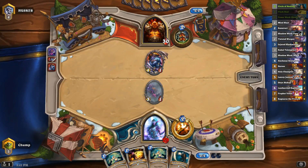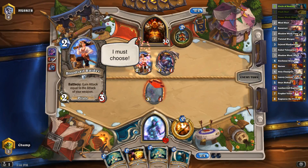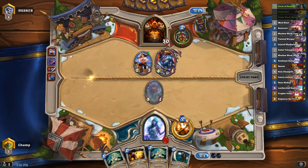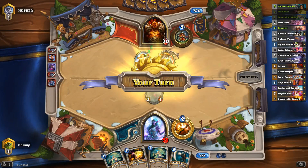He just roped me on turn one so that he could play a one-drop, but I guess I'm willing to get roped if it means the opponent draws Patches in the opening hand. The classic: spend 60 seconds to determine you want to play your two-mana card on two mana, and then still rope.